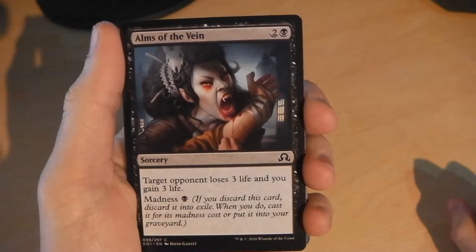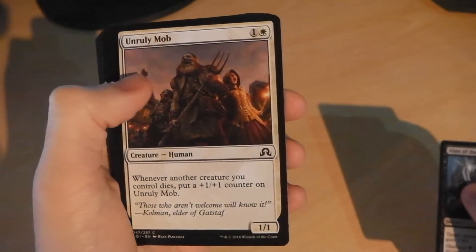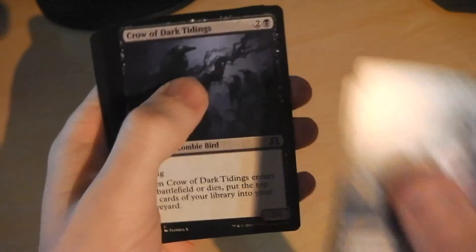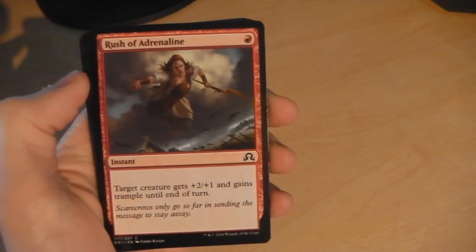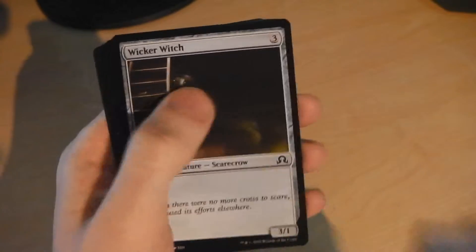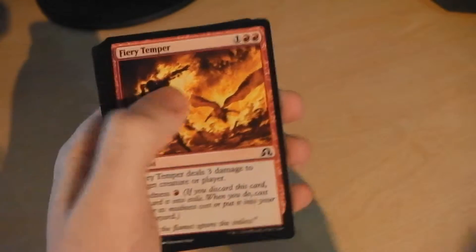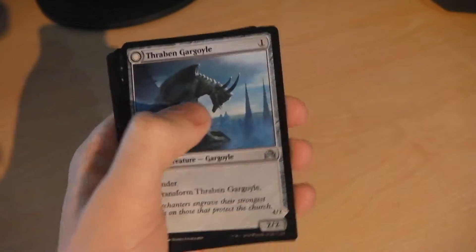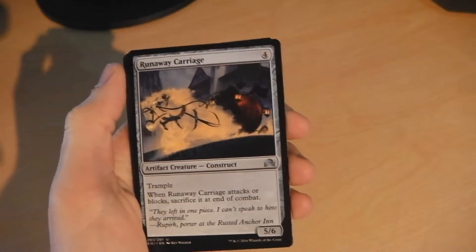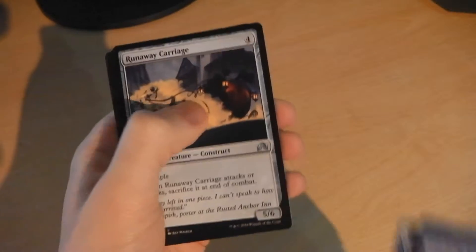Right, booster pack number three. Let's see if we can get a nice pull again. We have Alms of the Vein, Unruly Mob — human of course — Press the Answers, Crow of Dark Tidings, Stern Constable, Bruse of Adrenaline, Might Beyond Reason, Wicker Witch, Fiery Temper. Then we have our first uncommon, Thragtusk Gargoyle which transforms to Stonewing Antagonizer, Creeping Dread, and uncommon number three Runaway Carriage — quite a cool card. And we have Gloom Widow.